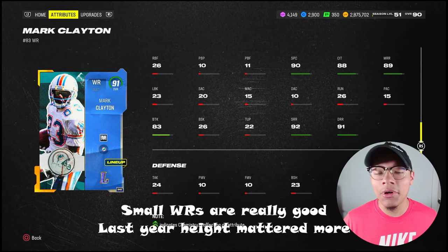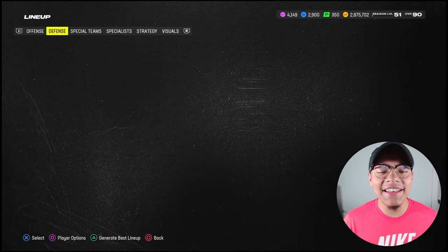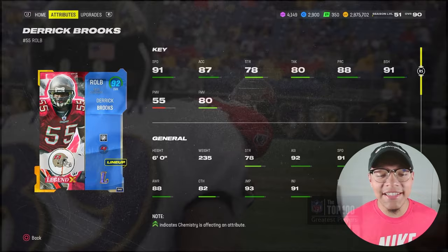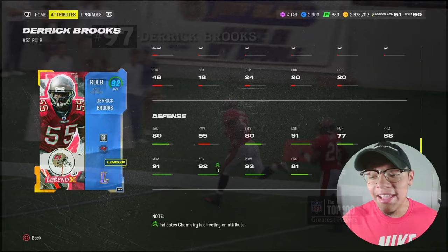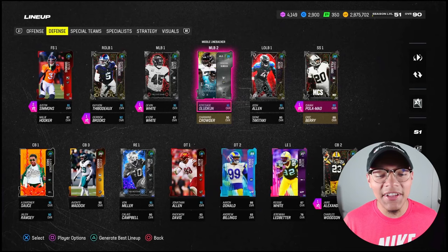More than makes up for it. You get the ball in his hands, he has the opportunity to break some ankles and go the distance. On defense we got the limited time 91 overall Derrick Brooks. We put Lurk Artist on him — the best ability on defense hands down. 91 speed, 91 block shedding, 88 play recognition. Six foot, 235 pounds. 93 change of direction with 92 agility. He could be a great user, but with 91 man coverage and 92 zone, you gotta leave him out on his own — this man is gonna make plays.